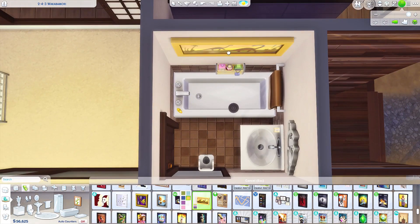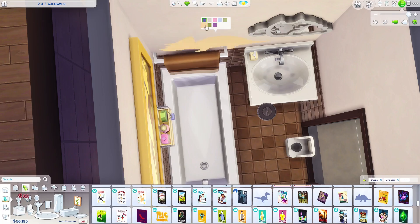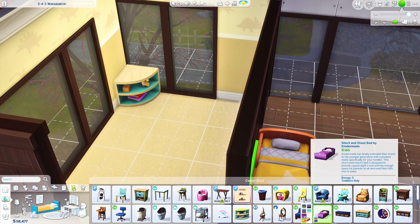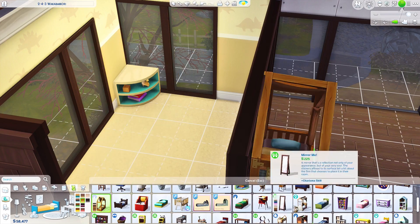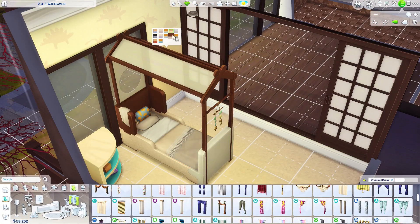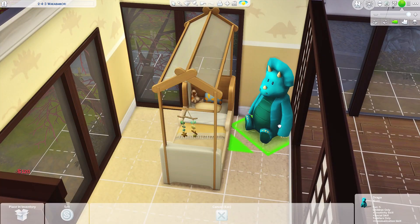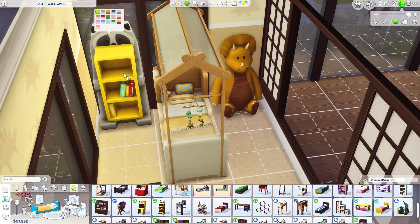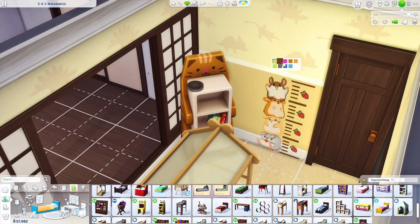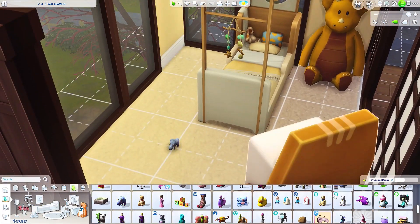It's two bedrooms upstairs and then a little office slash playroom for the kid. The lot originally didn't have an upstairs — it only had one level — so I built the upstairs. Downstairs I left the layout exactly the same but opened up the floor plan a little. When you walk in the kitchen's still there, a little dining area, then you walk through to a living room in the back. I didn't change the layout drastically — I just added the upstairs and a few things in the backyard.